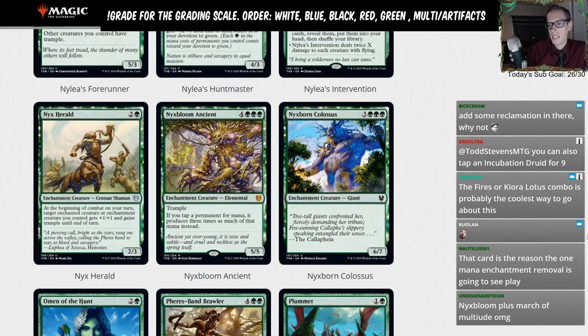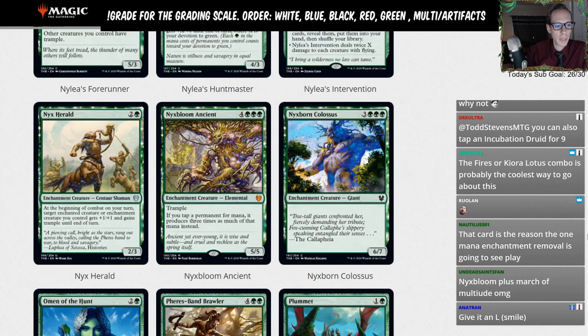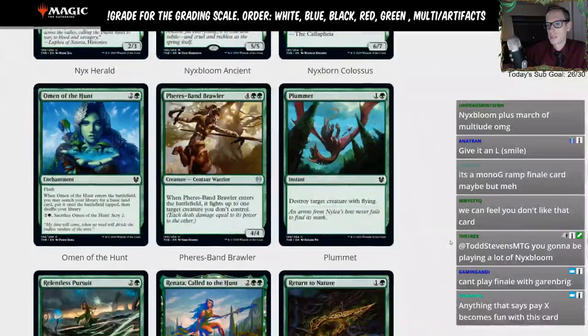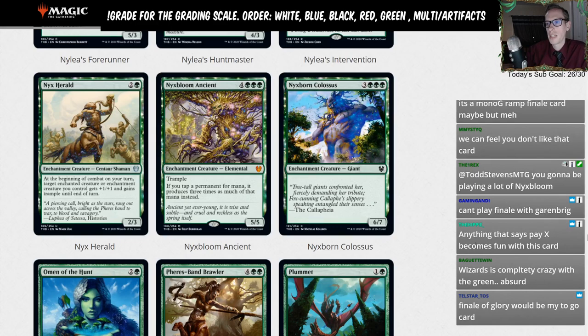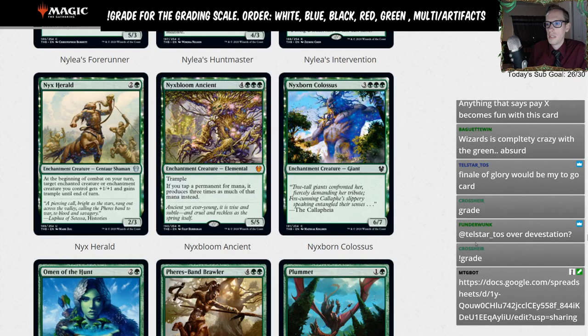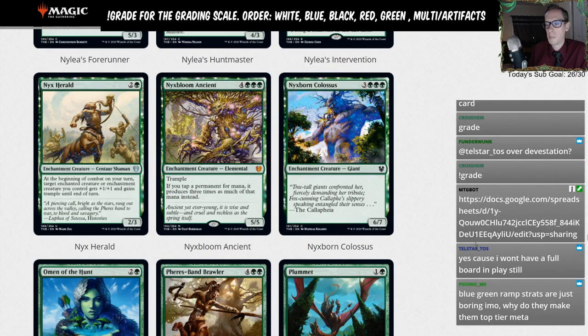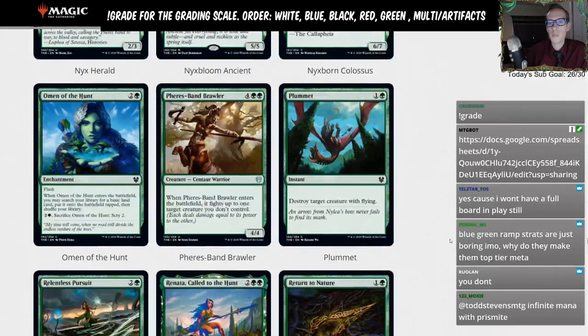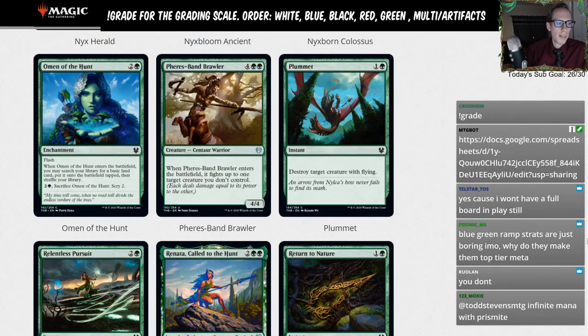Nyxborn Colossus — 3GGG for a 6/7. We'll go L for this one. The ramp in Standard is pretty insane — getting to seven mana isn't that difficult with growth spirals and Dryads and Nissa lands. But the issue with all this ramp is it just completely annihilates the midrange creature decks I like — defensively slanted midrange where you grind out the opponent. This stuff goes way over the top of those decks and I'm sad.